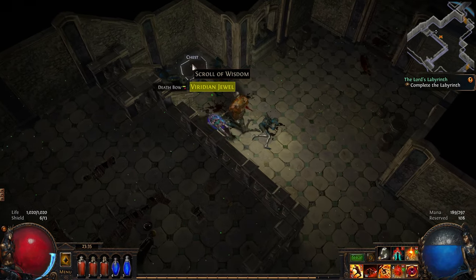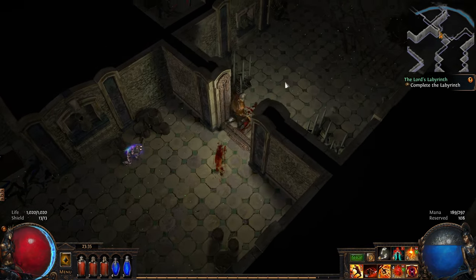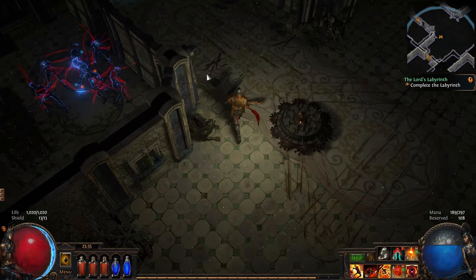A Viridian Jewel — okay, so this is another one of those jewels I can put into my passive tree. I haven't unlocked any of those slots yet, but I might have to at some point if we get a good one.